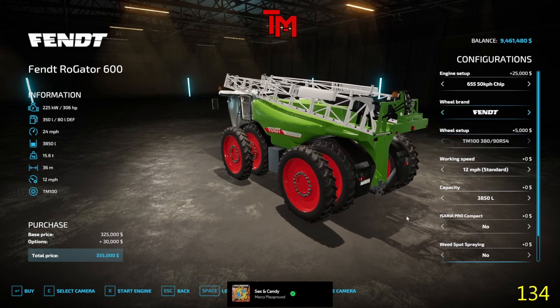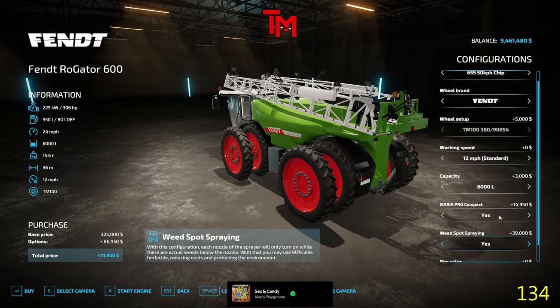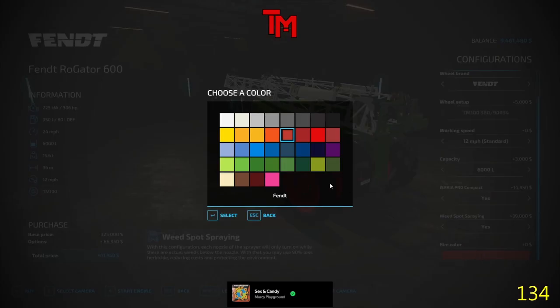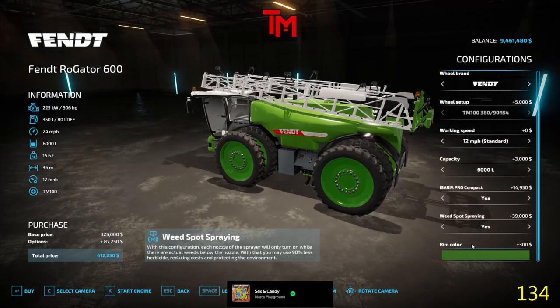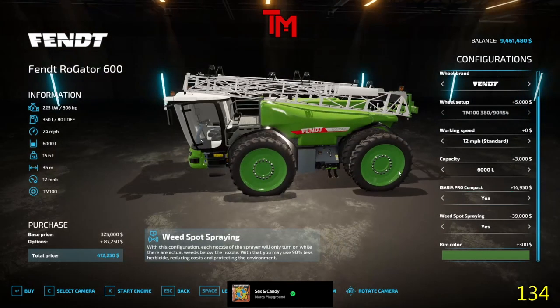We're going with those. So we got our working speed. Capacity is 3,800 liters. Definitely want 6. This does have the Isaria Pro Compact and spot spraying. Yes on the spot spraying, which I think is very cool. We want Fendt Classic, not Fendt Nature Green. Still doesn't match.